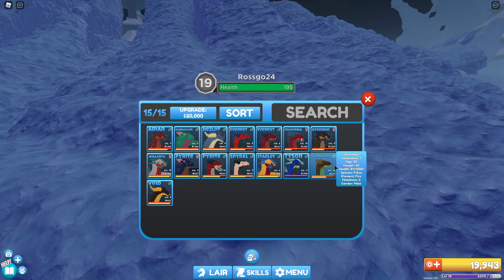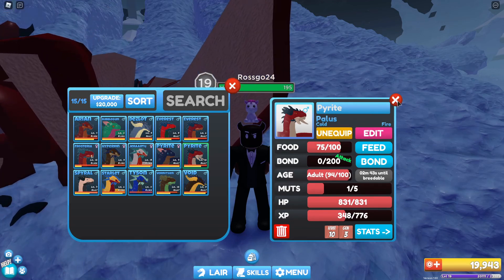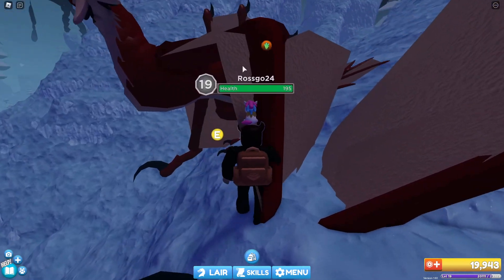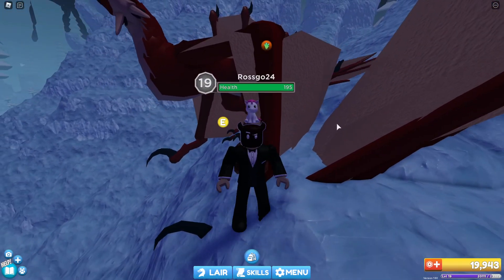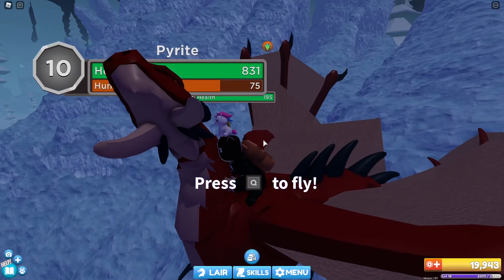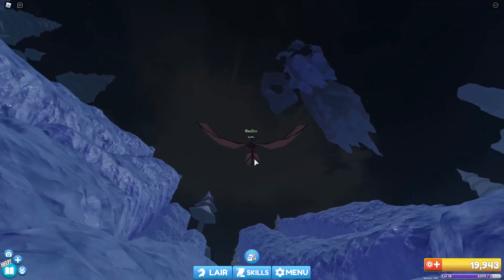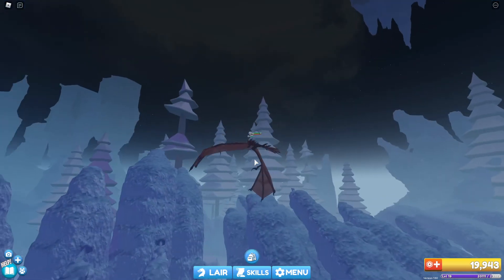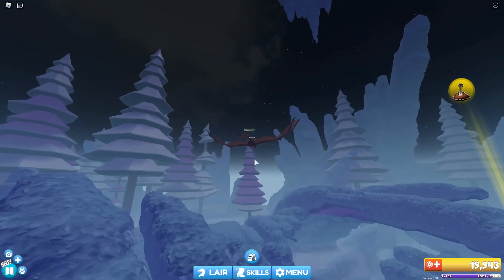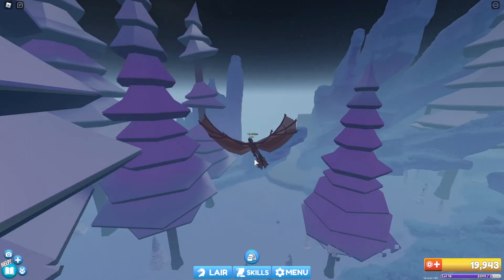I'm going to take this one out — I like you. I'm very drawn to pyrite; I think it's the spikes under the neck and the colouring. Not too sure on the material though — we might have to get a material potion. Obviously neons are a material, and I would really like some neon dragons. I have absolutely no idea where I'm going here, so it's just a case of flying around — which isn't a bad thing because this is a beautiful area.